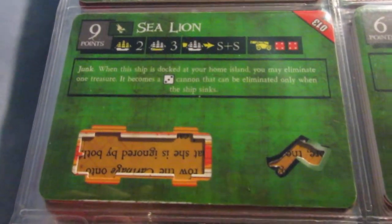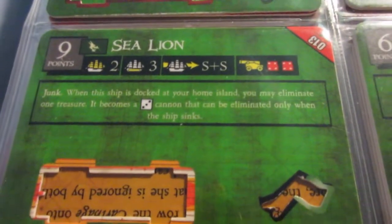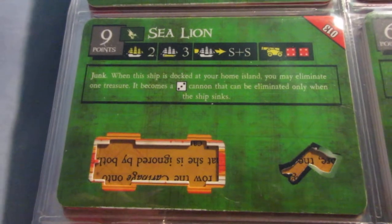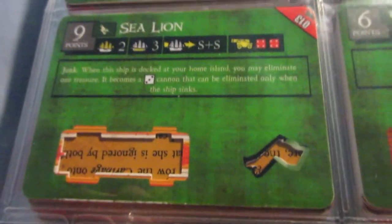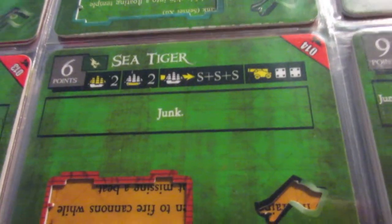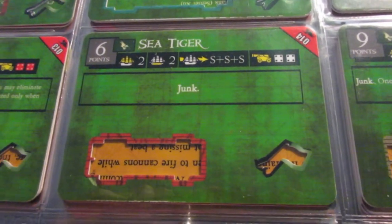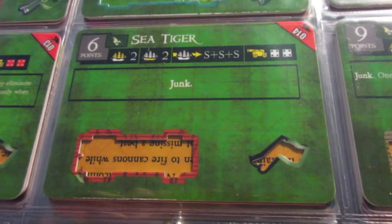Sea Lion is even worse, though. This one doesn't have a lot going for it. She's got that ability where you can convert gold to cannons at your home island, but the problem is she's not going to be a gunship anyway with her existing cannons, and she's not very durable. So she's not really good as a gold runner either, because we're going to see better ones in a second. Kind of a boring, confusing ship — she doesn't really know what role she should play. The Sea Tiger I do like. I've used the English version quite a lot in my early games back around 2011. I use this as an empty gold runner pretty much exclusively — I don't really see much point in putting any crew aboard. Just grab some coins and zip around.